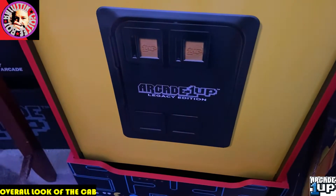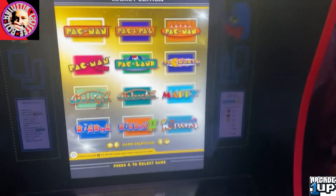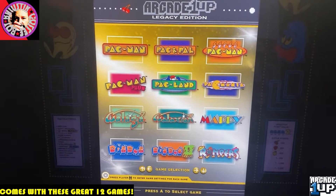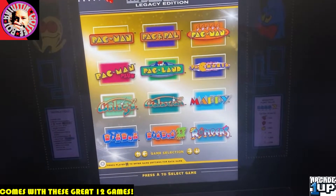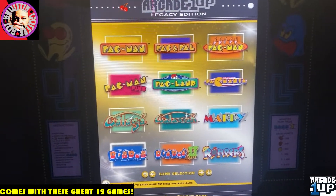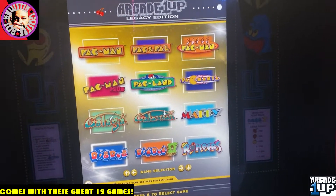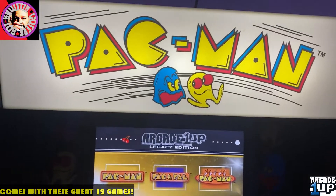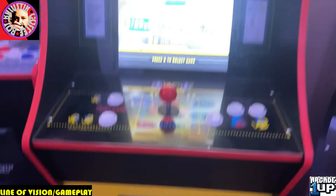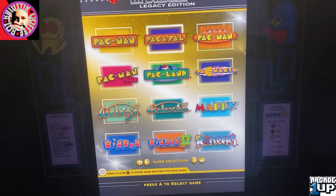I also love the little faux coin door. I want to show you - this comes with Pac-Man, Pac & Pal, Super Pac-Man, Pac-Mania, Pac-Land, and Pac-Man Plus. It definitely has an overdose of Pac-Man, which is one of my favorite arcade games of all time. It also has Galaga, Galaxian, Mappy, Rompers, Dig Dug 2, and Dig Dug. There are some games that cross over from my Ms. Pac-Man partycade as well. It's not full size but it's just fine - I've got stools in here I can sit on.